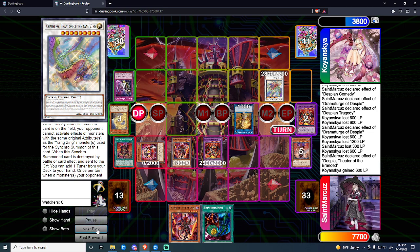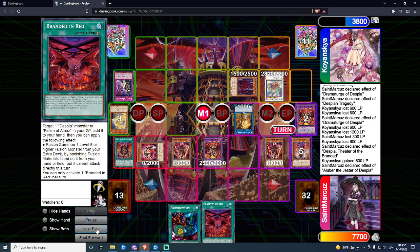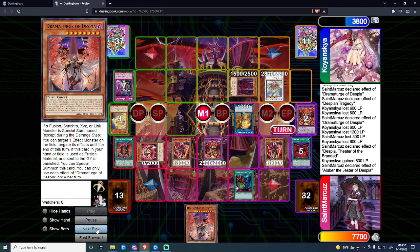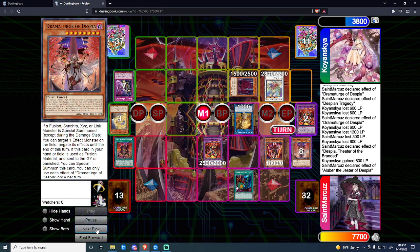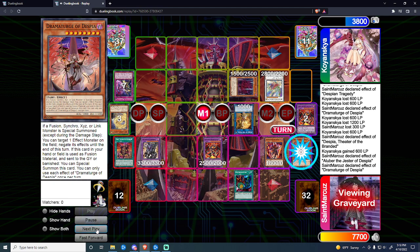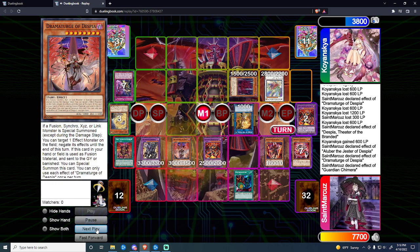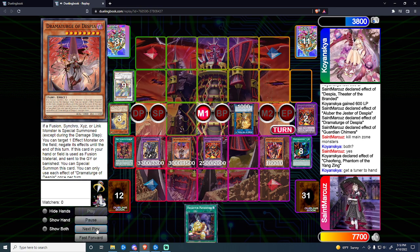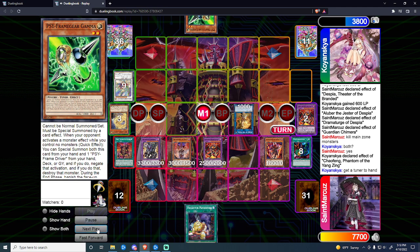I summon back the Masquerade at the end phase and draw into a Poly. He activates Blackout, killing my two big boss beaters — I lose the Masquerade to banish. I activate the Theater effect bringing back Masquerade from Grave. He summons Vashuta out of deck because Chaofeng is no longer negated. I add Branded Red again off Aluber — for the third or fourth time. I activate Branded Red, target Drama, fusion off with Poly keeping Drama in hand, summon Chimera, swing back Drama, pop two on field, draw one, and swing for game. He adds Gamma off Chaofeng but I just swing for game. That's Match 2.